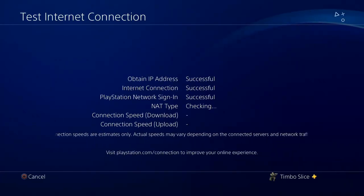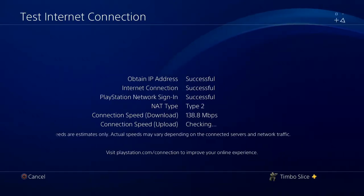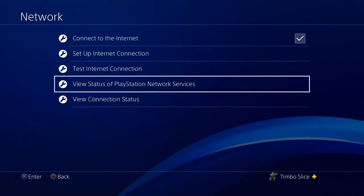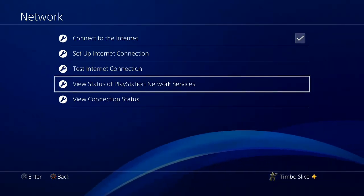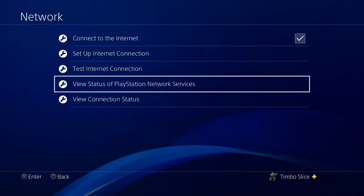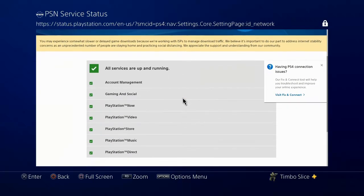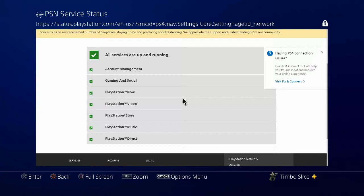Then test your internet connection and see if you are getting successful results for obtaining IP address and the rest of them. Also, while we're on the Network page, we want to see the status of PlayStation Network. So let's go to View Status of PlayStation Network and make sure this isn't the problem causing this error. It looks like PlayStation Network is up and running — there are green check marks by everything.